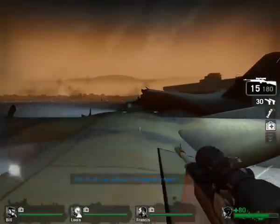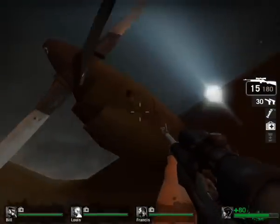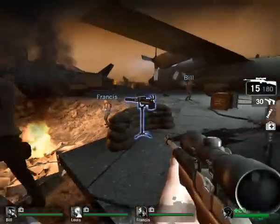There you go — it launched me straight up and I'm now on top of the plane. You don't want to walk on the engines because you can fall through, and the tail of the plane you can also fall through.